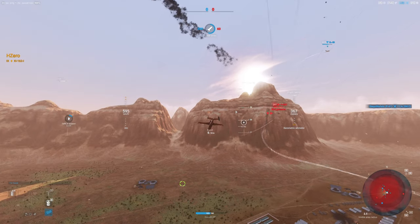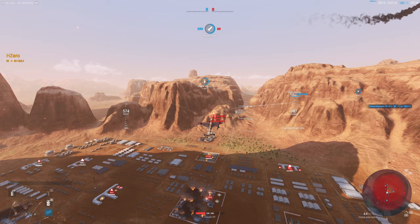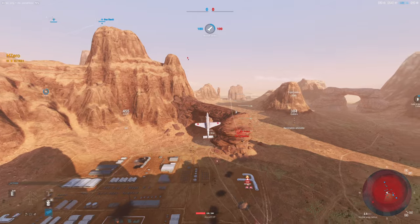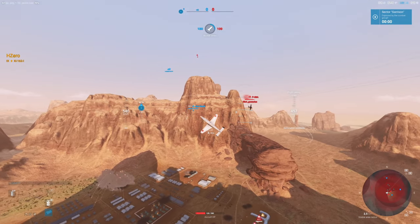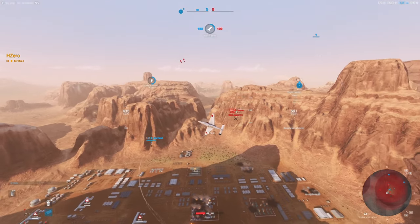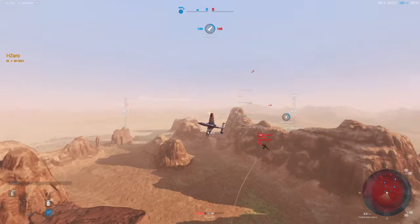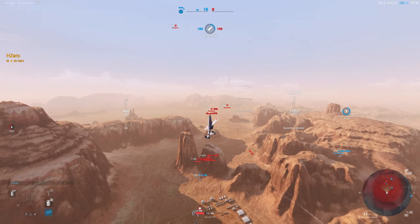I'm going to do what Japanese turn fighters do — turn on a dime and force him to do the same, then put him into the vertical. This is the second key to winning: you have to be able to fight in three dimensions. I can't overstress the importance. This is just a vertical loop — will he follow me? He's trying to. Now I'm going to put him into a scissors, keep the vertical loop but go halfway, then up again and halfway. He's shooting but not quite turning in. I'm bleeding his speed so I can bring my nose around on his tail.